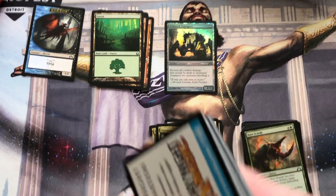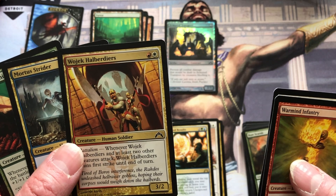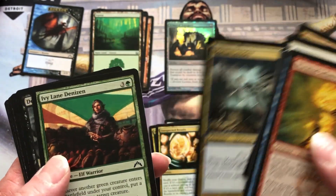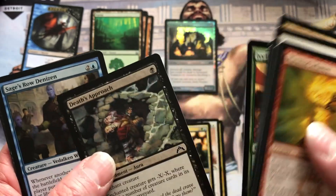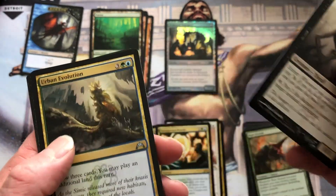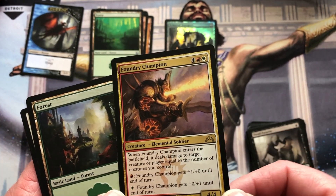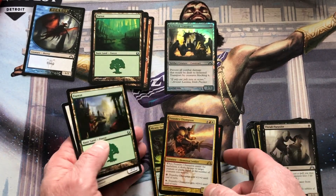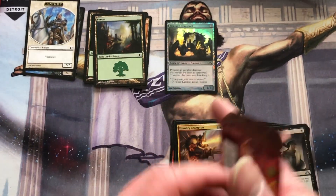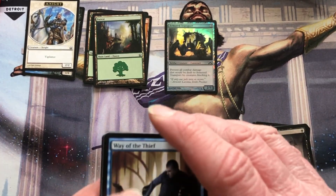Pack six: Whoa — Wojek Halberdiers. When there are two other creatures attacking it gets first strike. So Battalion was one of the mechanics — two or more attackers. Plus Urban Evolution, Foundry Champion — Elemental Soldier. There's the battlefield. It's pretty expensive, probably not worth a whole lot. I'll find it a little bit later. We're getting down to it.